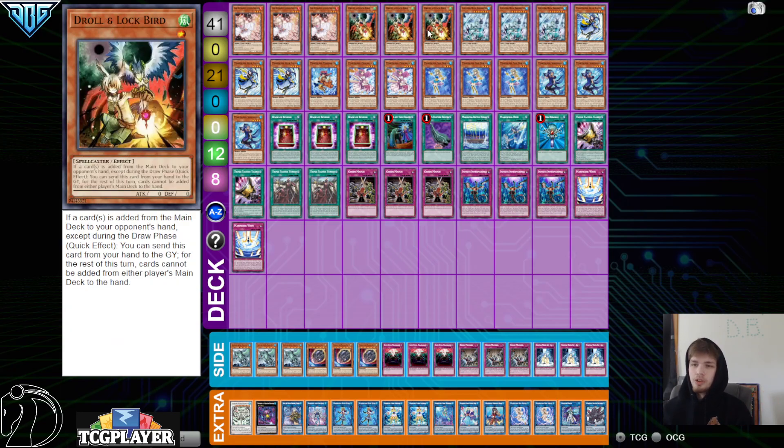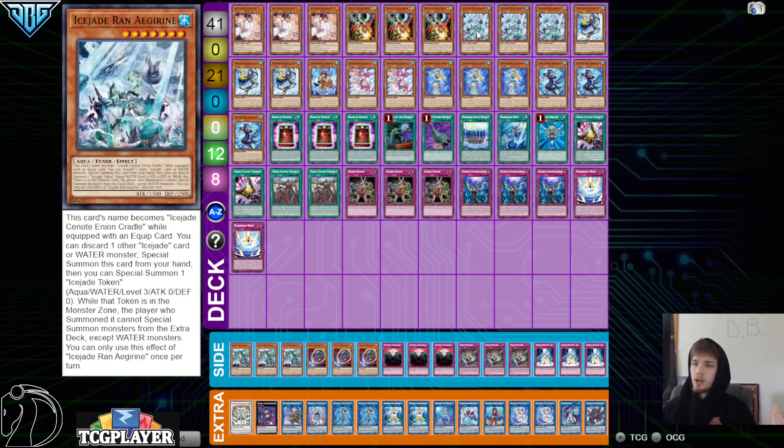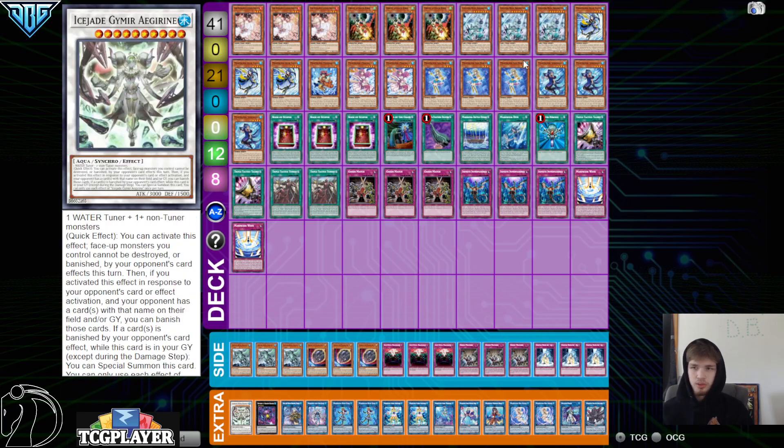We have 3 Ash Blossom and 3 Droll for the monster hand traps. We have 3 of the Ice Jade Rand — deciding to play this. This is like a Long Young but for Waters. It also doesn't lock you into the Synchro, so it's interesting that they decided to play this to make the Synchro 10 in this deck.